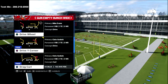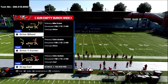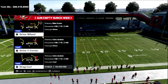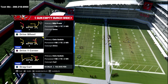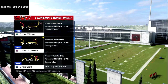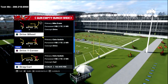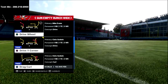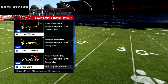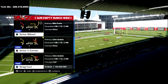We are in the empty bunch wide out of the Tampa Bay Buccaneers playbook. If you want to learn my entire empty bunch wide offensive scheme, I just released it to my text message members. It's a free service — just text the word Madden to 208-218-6900. Every single week I release a free offensive scheme or a free defensive scheme to my text message members. That is my personal cell phone number, so feel free to ask me any Madden questions.